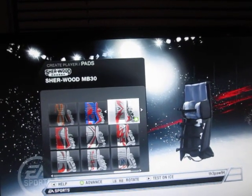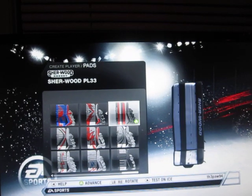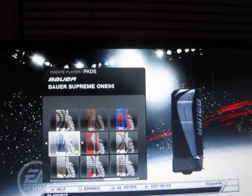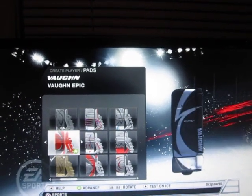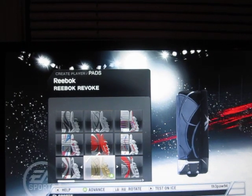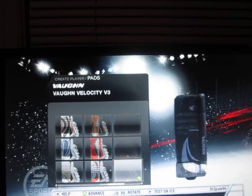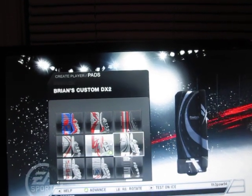The Sherwood MB30, the Sherwood PL33, Reebok Premier 3, Brian's Custom DX2, Bauer Vapor X60, Bauer RX9, Bauer Supreme 195, Warrior Messiah, Vaughn V4, Vaughn Velocity Iceberg, Vaughn SLW, Vaughn Epic, TPS R12, RBK Premier 06, Reebok Revoke, Reebok X-Pulse, SWD99900, TPS Response R10, TPS Summit, Vaughn Pulse, Vaughn Velocity, Vaughn Velocity V3, Vaughn 7700, and then the Vintage Goalie. So there's definitely more variations in your goalie gear.